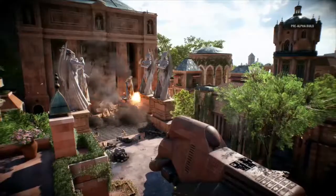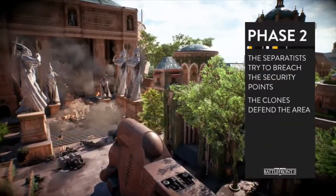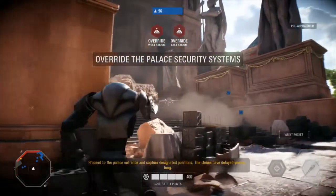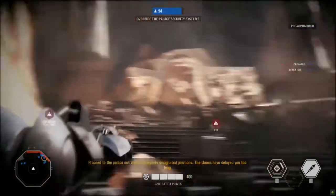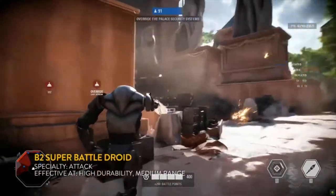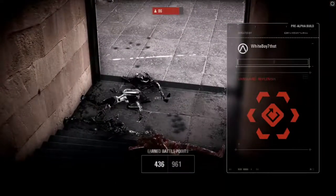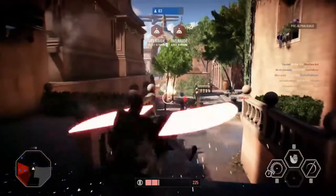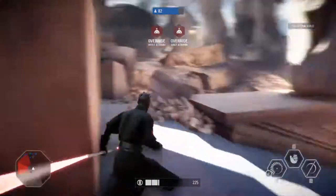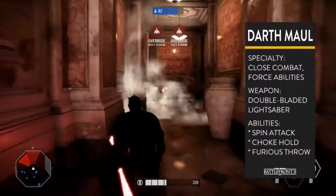Phase two is when the action really begins to pick up because it gets really tight inside that building. Look for the B2 to shred through everyone, especially with that cooling ability to keep him constantly shooting. There are going to be narrow corridors — he's going to shred as soon as anybody gets in his way. And Darth Maul — this is where it starts to get interesting. Darth Maul will excel in phase two and three as you go inside; he's a great mobile attacker with his lightsaber, perfect for close quarters.